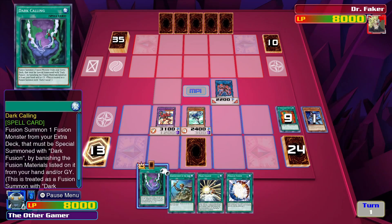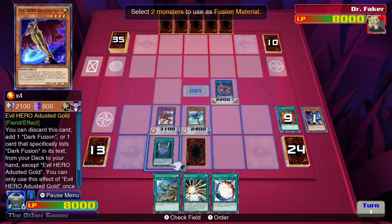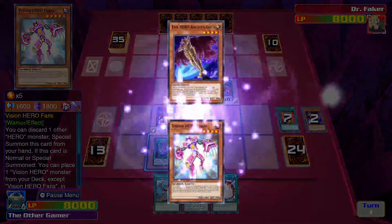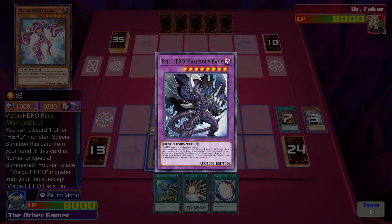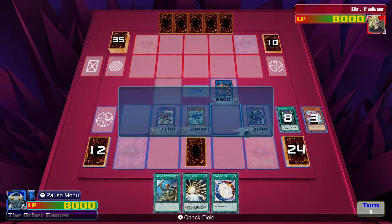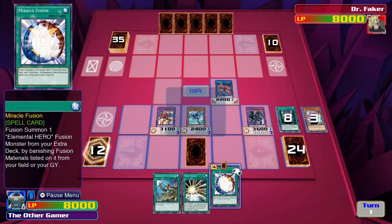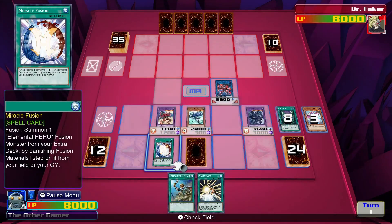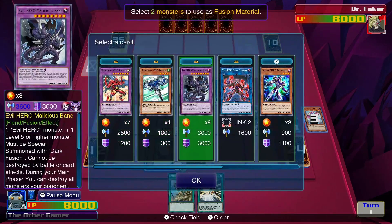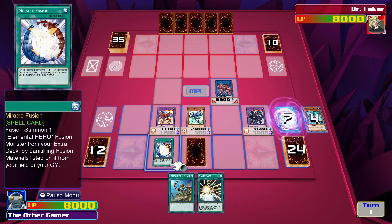Alright, I will get Evil Hero Militia. That's the gold and Ferris. Mass Change on Stratos? Hmm, maybe not. Miracle Fusion — for Absolute Zero, using Liquid Soldier not from the field but from the graveyard. Okay, okay.